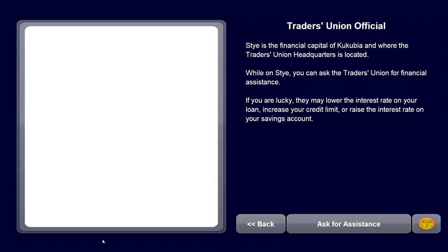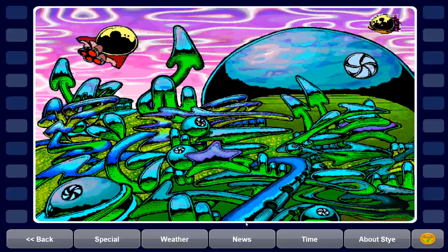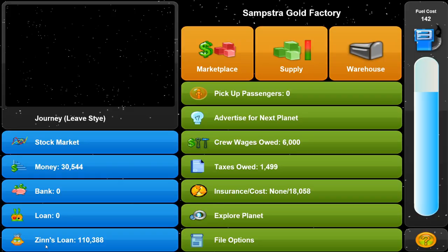Let's do the special thing here and explore the planet. Stye is the financial capital of Cucubia and where the traders union headquarters is located. On Stye, you can ask the traders union for financial assistance - if you're lucky, they may lower the interest rate on your loan, increase your credit limit, or raise the interest on your savings account. Let's ask for assistance. The traders union official says they can't possibly raise the interest on your savings account because of an agreement with the imperial council.